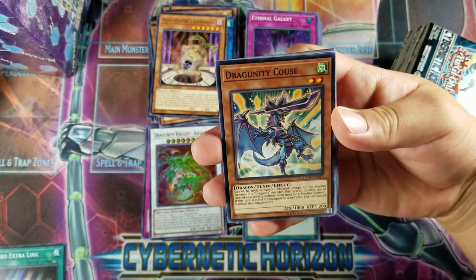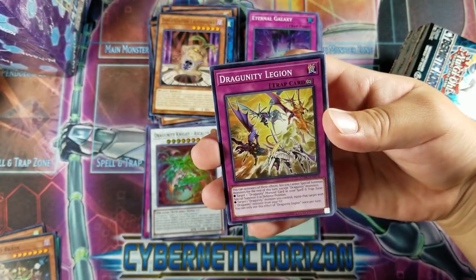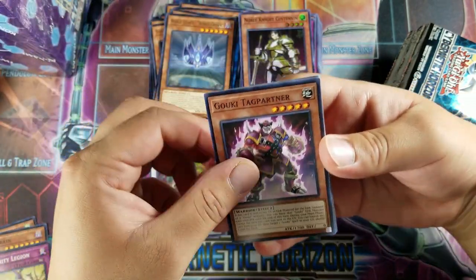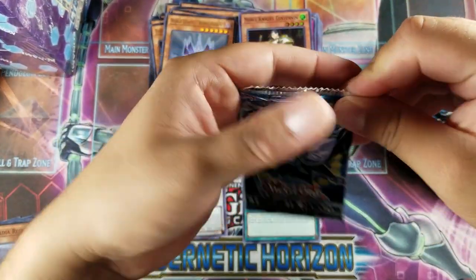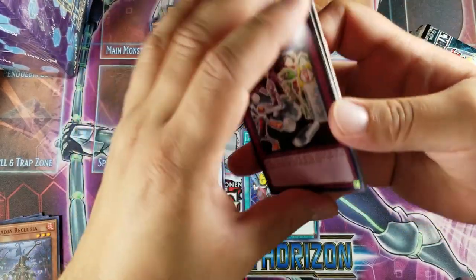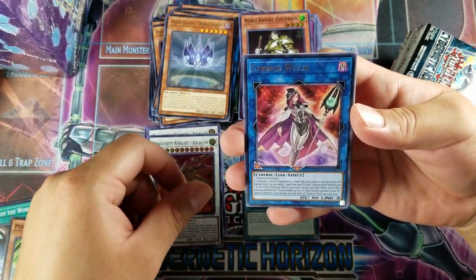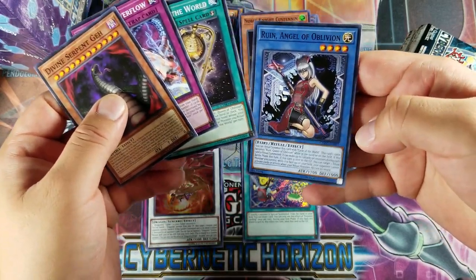Zero Extra Link, Dragoon Ridikus. We got a Cosmo Brain, Dragoonity Legion, and a Nobunite Custanen for a super. We got a World Legacy World Crown for rare. Tag Partner, Leonis, and a Reclusion. Universal Adapter, Breaking of the World, Psychic Ace, another Dragoonity Knight Askelon for an Ultra, and a Cyber Switch for rare — I think this is the first one we get. Divine Serpent Geh, Overflow, Turn of the World, and Oblivion.